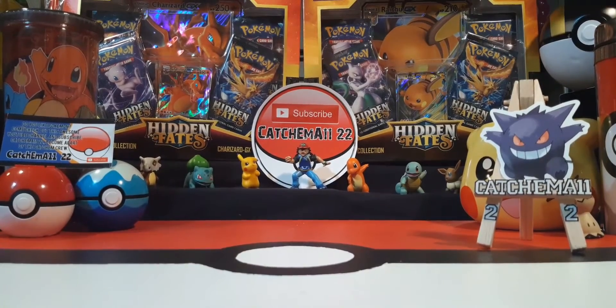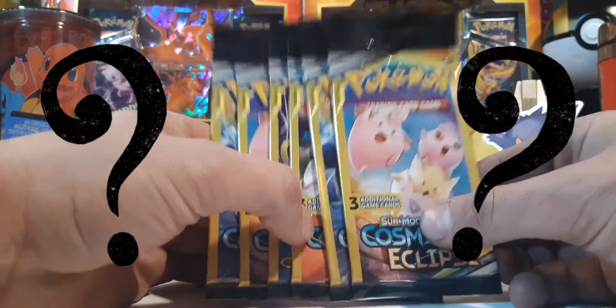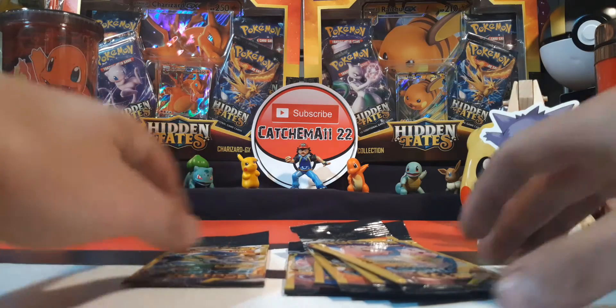Welcome card catchers, trainers, and collectors — this is CatchEmAll 22. We have another quick video: we're gonna open up six more dollar packs of Cosmic Eclipse. These are the last of the bundle that came to my Dollar General. No more Cosmic Eclipse dollar packs — CatchEmAll bought them all.